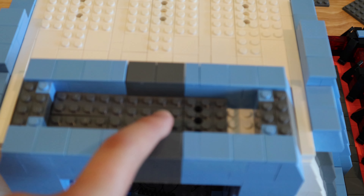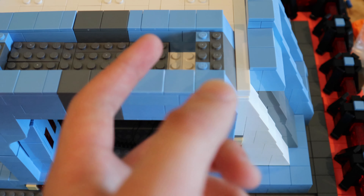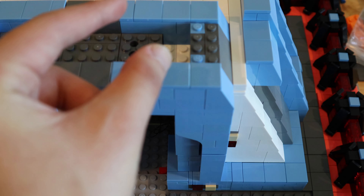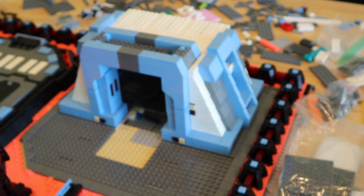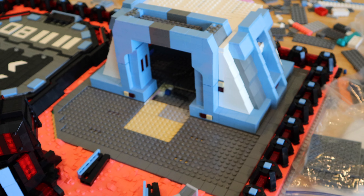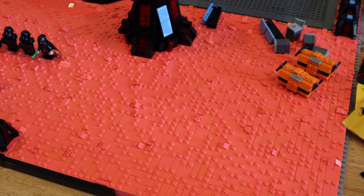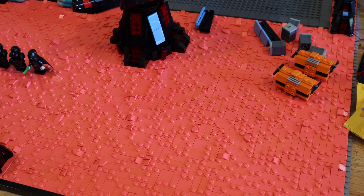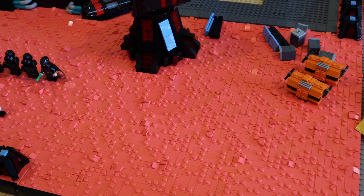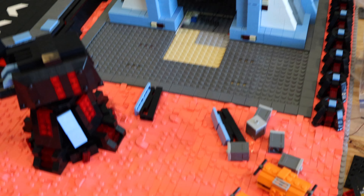You can see the dark bluish gray Technic tile with holes — it'll go underneath and I'll have a translucent red circle light there. I'm very excited to show that off in the finale. This is really all the progress I was able to make in this week's update. I'm really happy I was able to finish the coral landscaping and I'm so happy I don't have to do coral landscaping ever again — at least for this MOC specifically. I actually have quite a bit of coral left over, so maybe I'll do another coral MOC — we'll see.